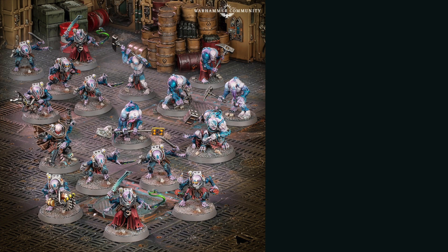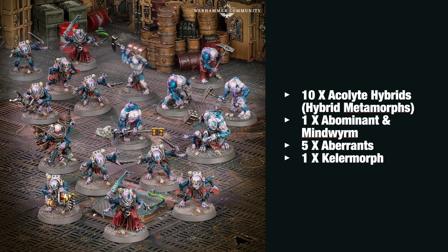The third box set is for the Genestealer Cults — this one looks quite interesting. You're going to get a total of 17 models, including 10 Acolyte Hybrids which you can also build as Hybrid Metamorphs, one Abominant and Mindworm on the same base, five Aberrants, and one Kelermorph. I love that Kelermorph model — it looks really cool with all the arms and pistols. That's the sort of thing I would get and try to build a small army around. I might even go as far as saying this is my favourite out of all the boarding patrols we've seen so far. Those Aberrants can be pretty tough — I love that one of them's got hold of a sign, literally ripped it out the ground to smack someone with it. If you play Genestealer Cults, let me know what you think about this list in the comments below.